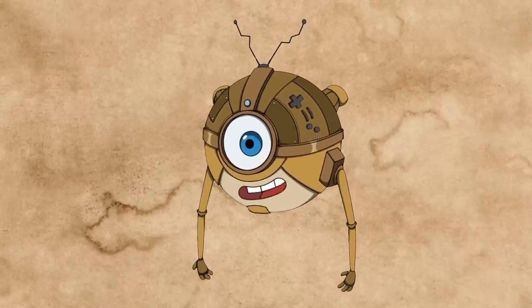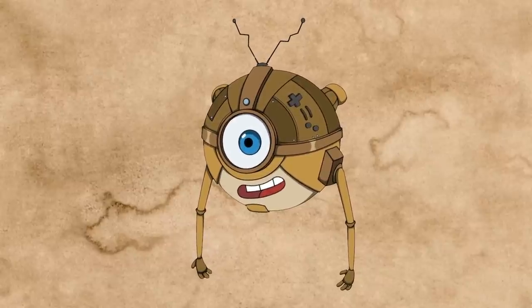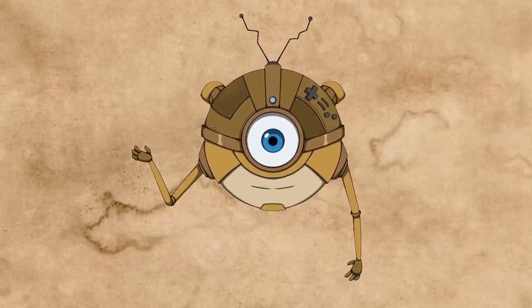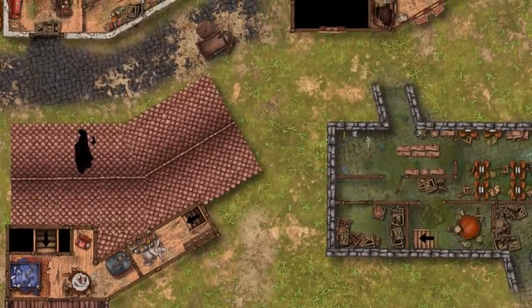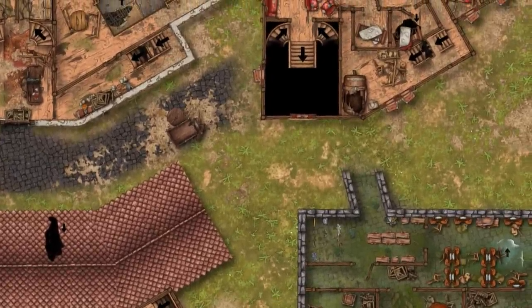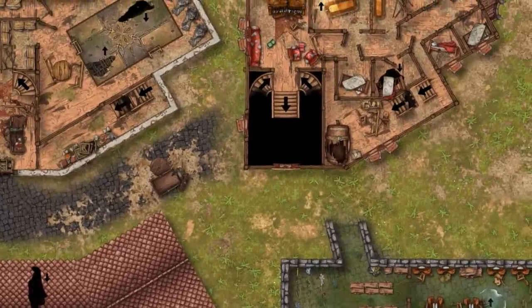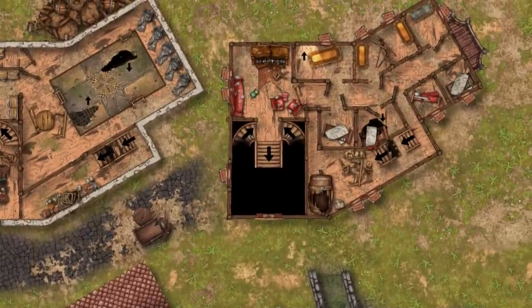FPS maps can teach us a lot about how to make a map that's going to lead to fun combat encounters. Now, let's make one. This is a map you can find in the video description — it's the ruins of what once used to be a luxurious spa resort. It should work for all kinds of campaigns, from exploring ruins in a fantasy game to exploring ruins in a zombie apocalypse campaign to a Fallout-style campaign.